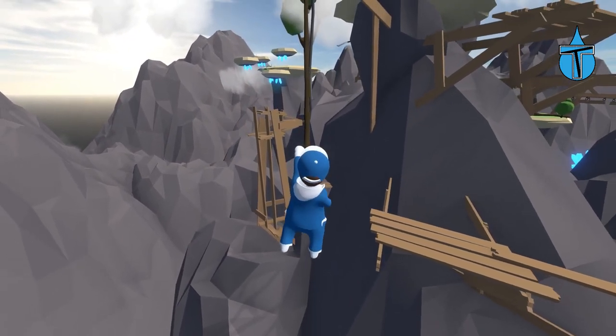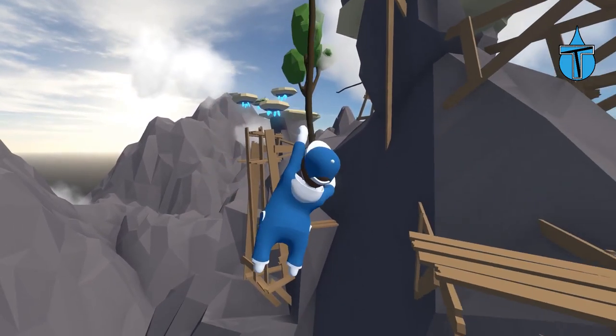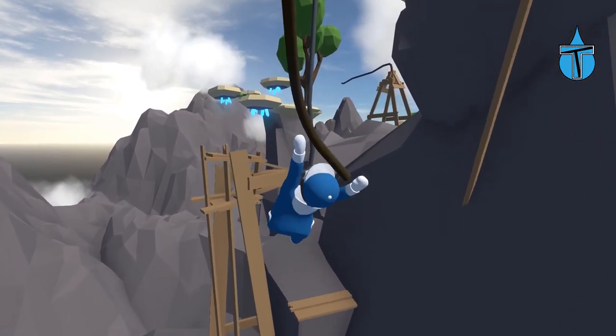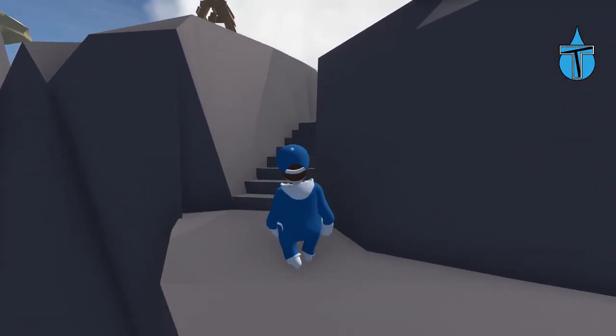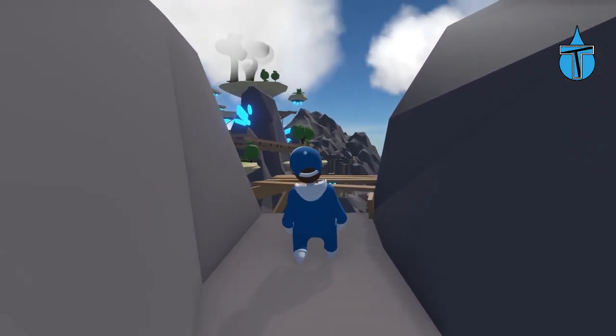One thing with these rope swings — they're so slow, it takes so long to build up. They need to make them so you could just jump on and it swings straight away, make it a lot nicer. That should be enough of a swing — and yes, we made it! Another checkpoint — awesome. I guess we go up the steps onto this bit of wood.